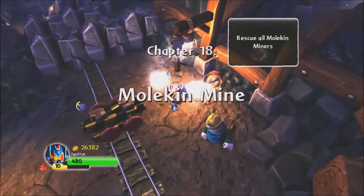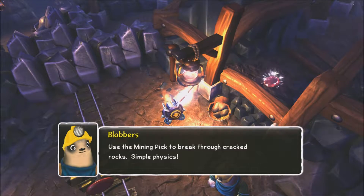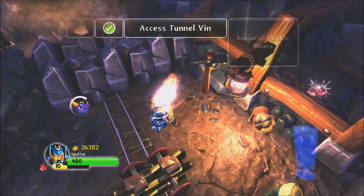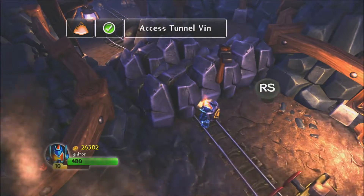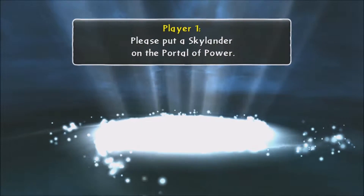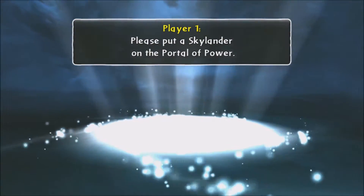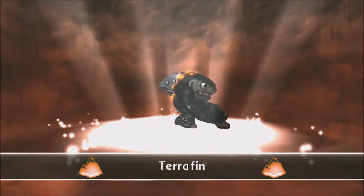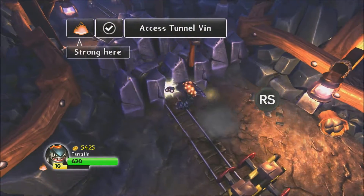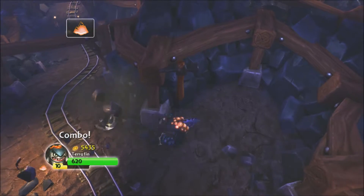Alright, this is chapter 18. To break through cracked rocks — simple physics — or you could just use an Earth Skylander. You don't have to use that pickaxe; Earth Skylanders can also break that. I'd use Terrafin. Any of the Earth Skylanders will do. See, look, I'm doing it without the use of my pickaxe.